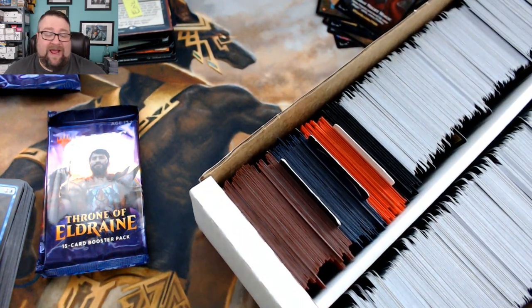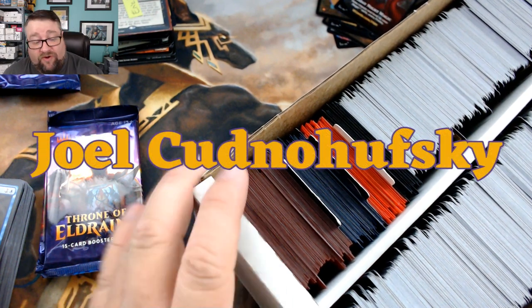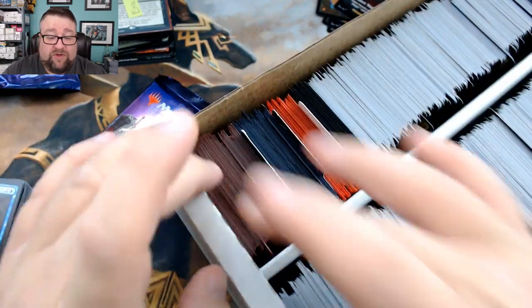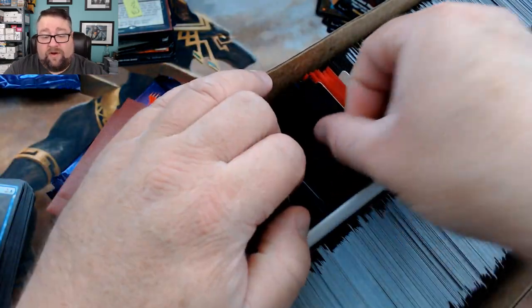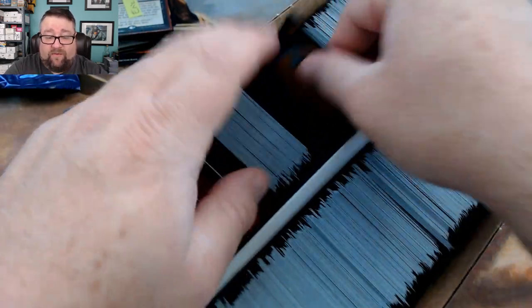Next up we have Mr. Joel Sedna Husky — Joel, thank you very much for being a patron, it's greatly appreciated. Same deal: two packs, two rares, a common or uncommon, a random foil, and a foil basic. Pulling ten cards now.